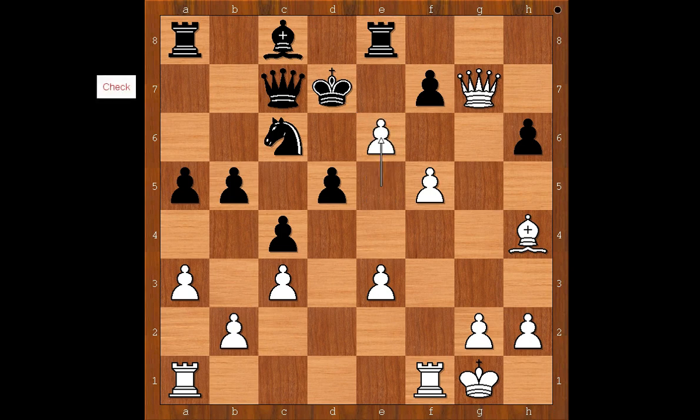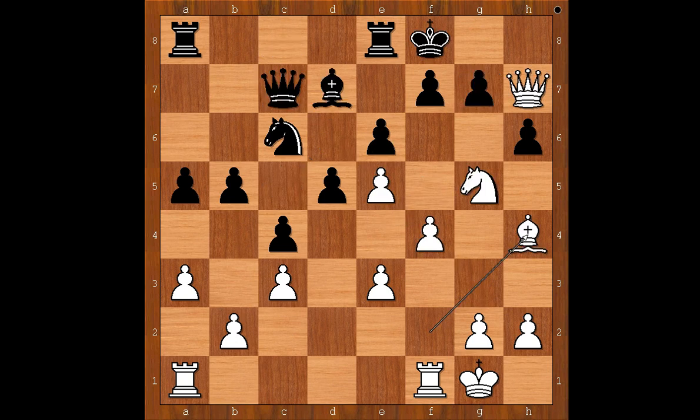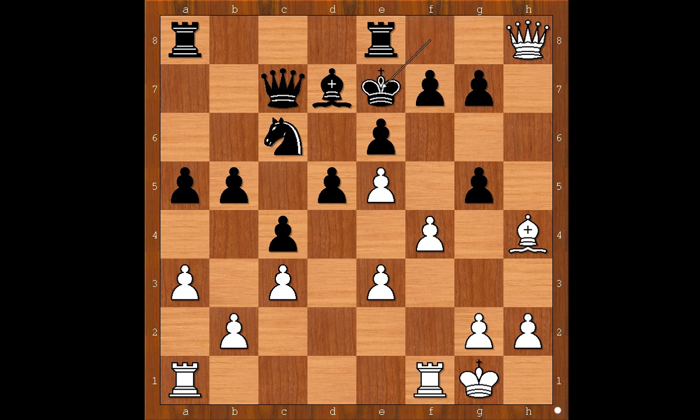King to d7, e6, king to d6, bishop to g3 — threatening the queen. And going back: if in this position pawn takes knight, then queen to h8 check. King to e7, bishop takes on g5, f6.